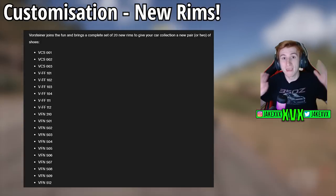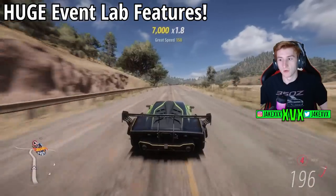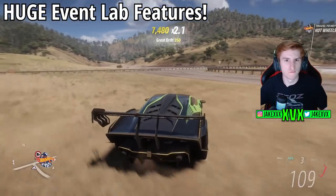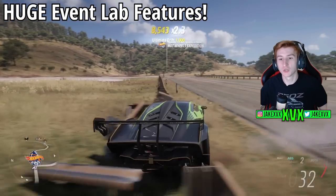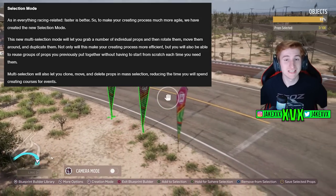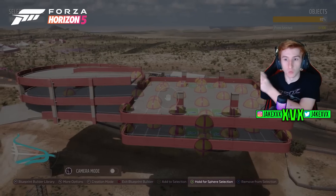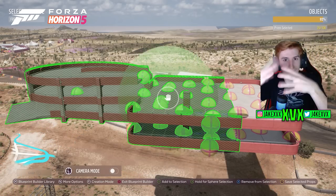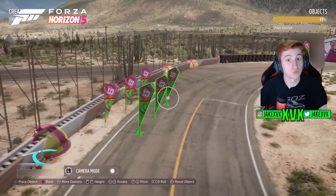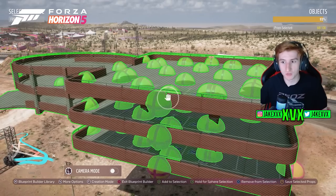Now the main part of this update, which we've not even spoken about yet, is the Event Lab features. There are four new Event Lab features and a load of miscellaneous props, changes, and features. First: Selection Mode — this is where you'll be able to group and multi-select props together, duplicate them, and move multiple props at once so you don't have to reassemble your creation. You can also reuse these groups of props without starting from scratch again.